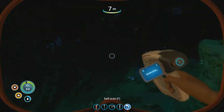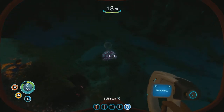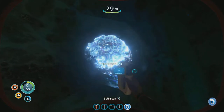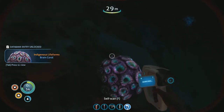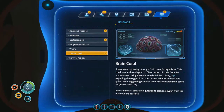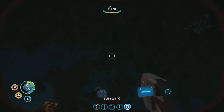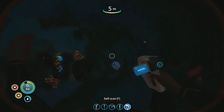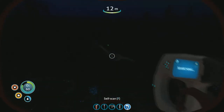It's down here — it's very dark. Scanning, scanning — let's scan this thing. Oh okay: brain coral. Permanently ingrained with microscopic organisms, this coral species is adapted to filter carbon dioxide from its environment and expel oxygen. Interesting — so it's like a terraforming thing, this actually creates oxygen! The bubbles going up — I wonder if they're oxygen.